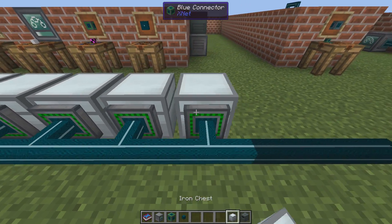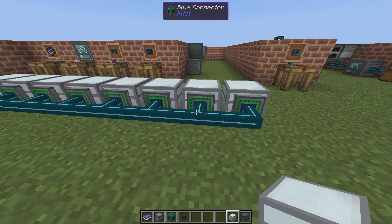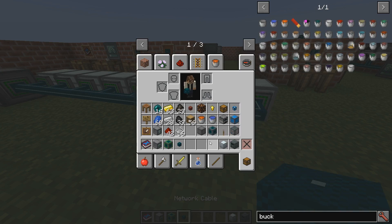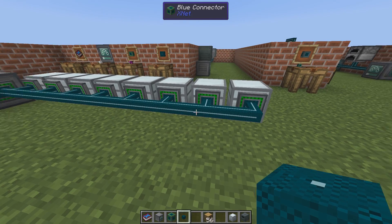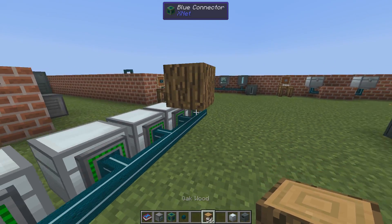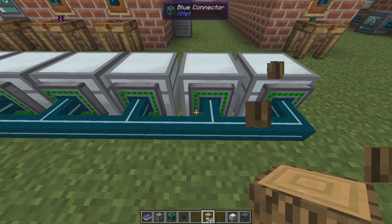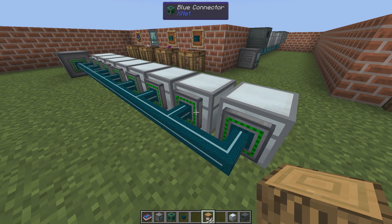If you connect anything on the side of a connector, some things are accepted and some are not. Wood, for example, is not accepted as a connection, but a chest is. So if it connects, then you can do something with it, basically.